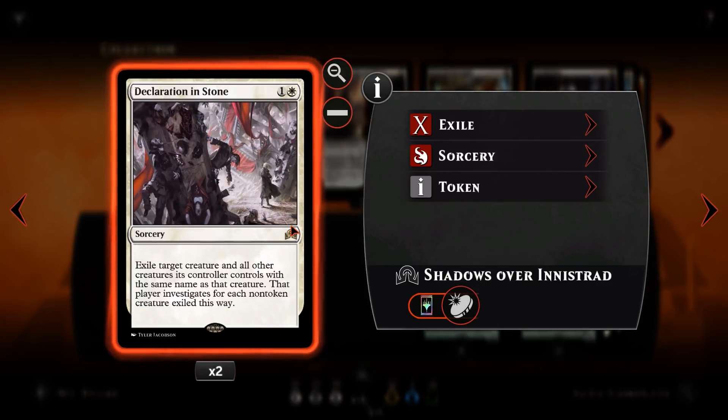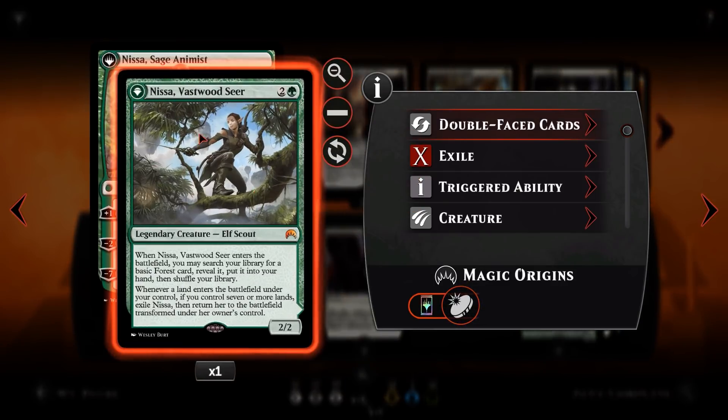Declaration in Stone is our catch-all exile spell for creatures. If they are tokens, you get to wipe all of their tokens out — it's a pseudo-board wipe for 2 mana if you can set it up perfectly. Otherwise, you can hit Ulamog for 2 mana and they get a clue token in place. Either way, Declaration in Stone usually gets you a ton of value. Then we have Nissa, Vastwood Seer.